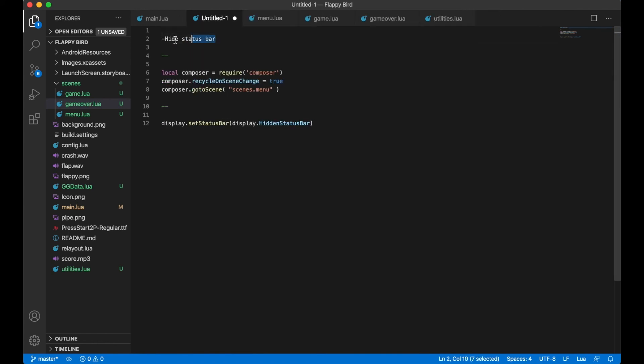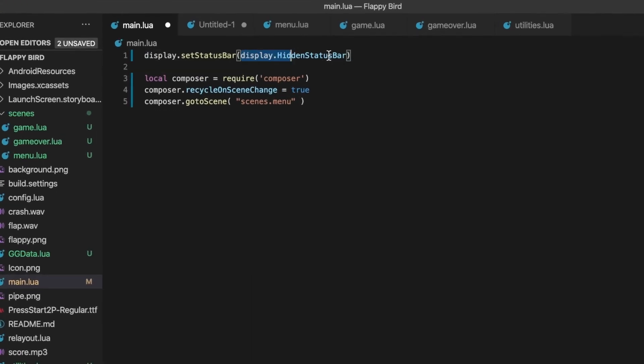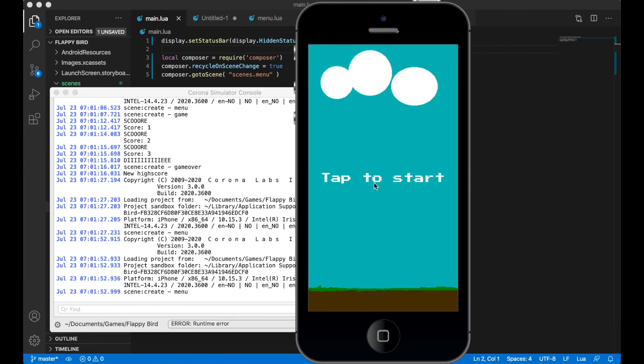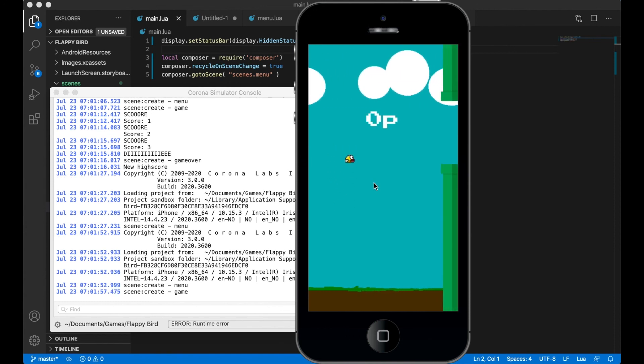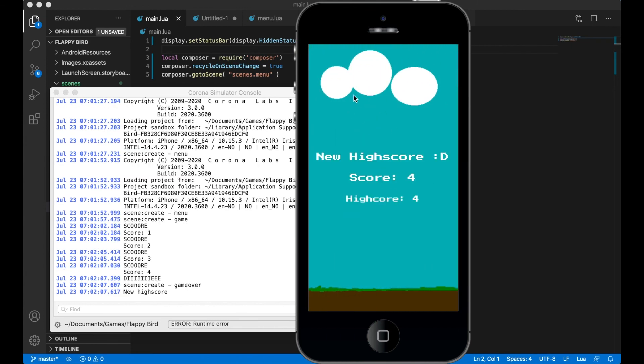I remove the completed tasks and the last thing to do is remove the status bar at the top, which looks ugly in the game. I paste display.setStatusBar at the top of main.lua and now it's gone. We now have a functioning game — just like Flappy Bird, almost. A task you can do yourself is to create a button on the game over screen to return to the menu or restart the game. This was the end of the tutorial series — I hope you enjoyed it and want to come back for more content. Thank you!